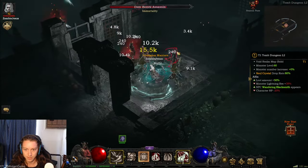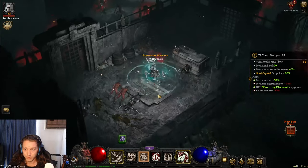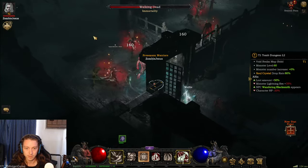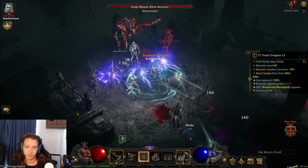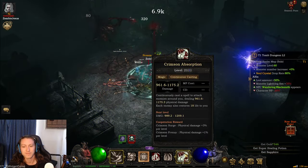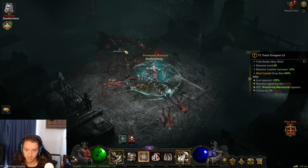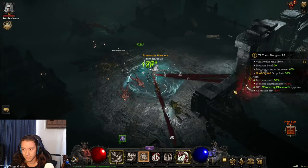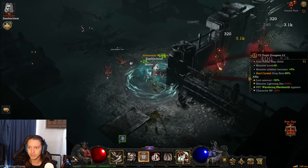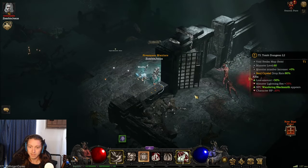That's a great little AOE attack that just does mad damage for me. So I don't really have to do much until the boss. I like to have the map on the screen while I do it so you can see everything easy. If I ever need to really attack something or I'm taking too much damage, I just hold down right click and spam this one spell — Crimson Absorption. Continuously cast the spell to attack enemies around you, dealing quite a bit of damage, and each enemy gives me 18 health — actually 28 now because I've upgraded a few things.